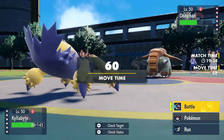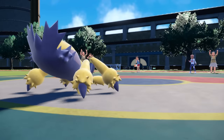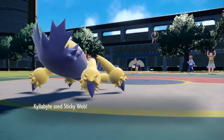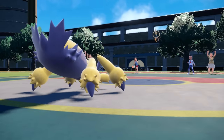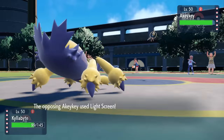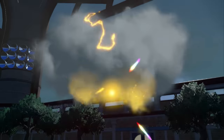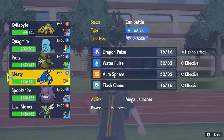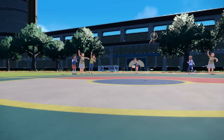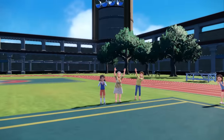They do Rapid Spin, which breaks Galvantula's Focus Sash. I decide to go for Sticky Web thinking they'll switch out — they switch into Klefki, which has Prankster screens, very annoying. I go for Thunder to get some chip, and Klefki puts up Light Screen. Mostly I'm fine with this because if they want to remove Sticky Web they have to Rapid Spin, meaning I can switch Gengar in to go right through the spin and keep the webs up.